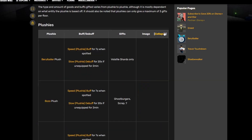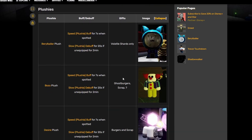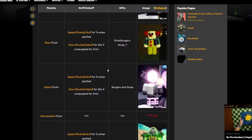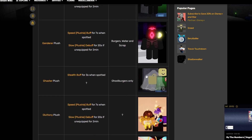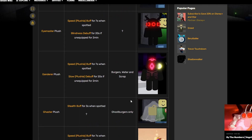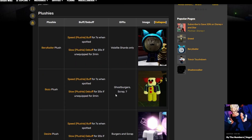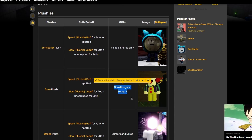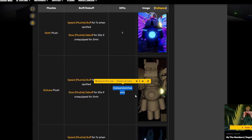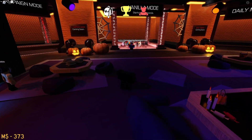Let's talk about the plushies a little bit. As you can see from this, I don't really have that many good plushies, especially the rare ones. But I do have something like Bozo, which I really want to use. However, we're going to use our Gaster plushie because it gives us a stealth boost when spotted, and also the gift is a Ghostburger. We're also going to use a Bozo plushie because it's Ghostburgers as well, and I actually like Ghostburgers. And then for our last plushie, we're going to use the Statues plushie, which I think is really good. Club Sandwich is very nice for the team.